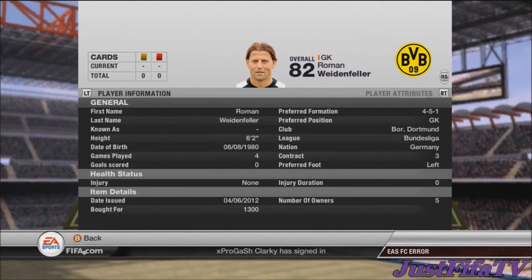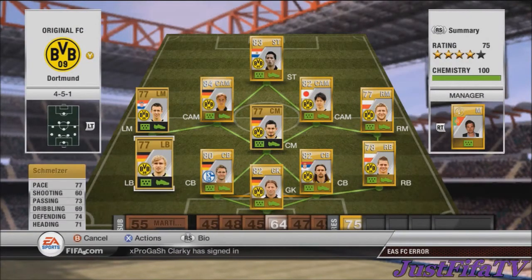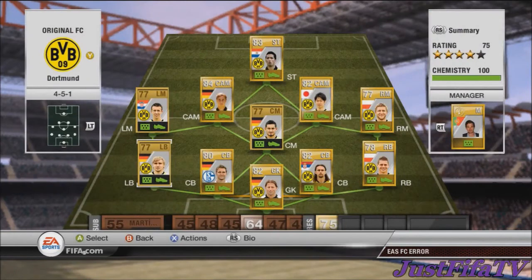At left back we have Schmelzer — sorry about the pronunciation — 77 pace, 74 defending, decent passing. I did pay a bit much for this guy because there weren't many on the market and the rest were open bid, so I had to keep bidding to get him.